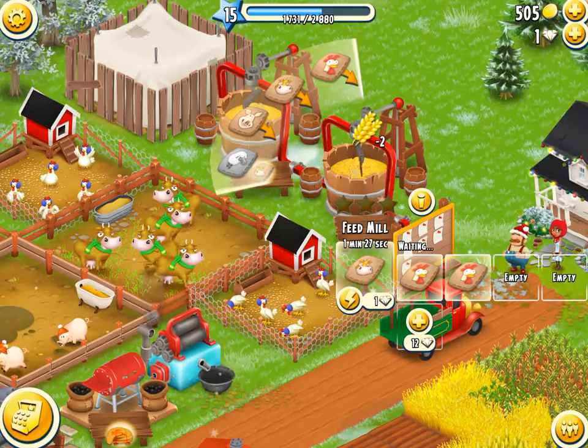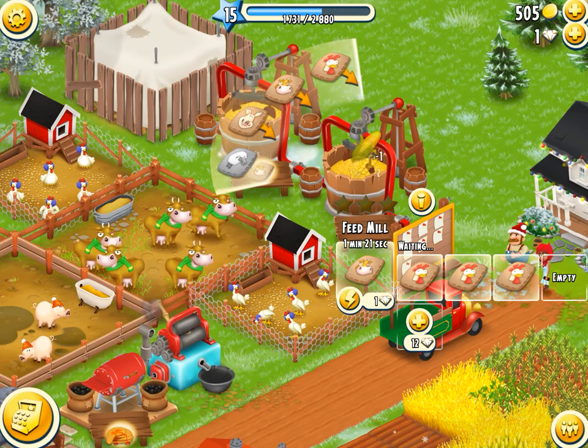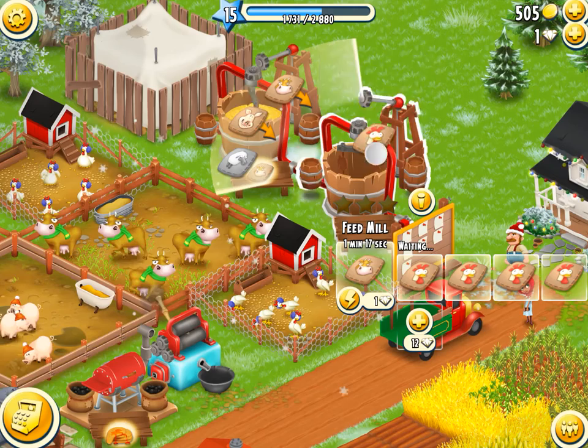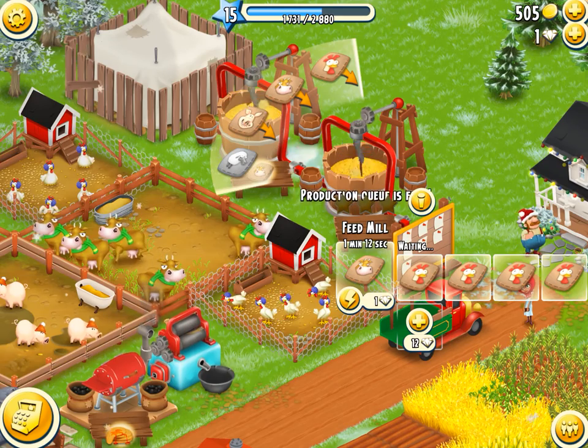I drag on it so one empty slot gets occupied. I can do it again — there's one last empty spot left. Dragging again fills all the slots. If I try to add more after that, the feed mill will say the production queue is full.